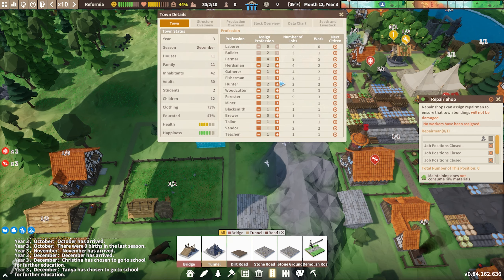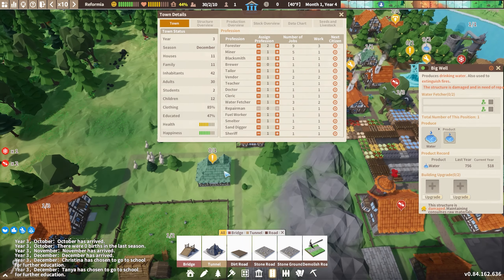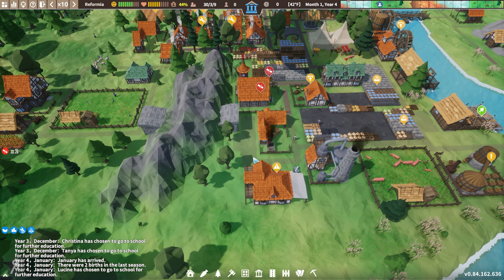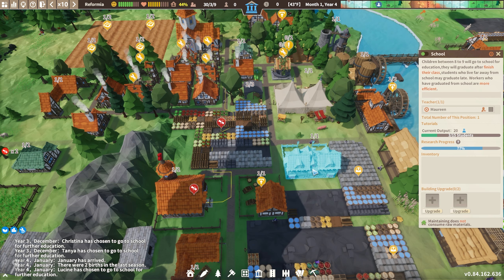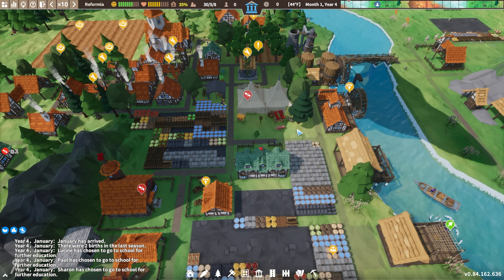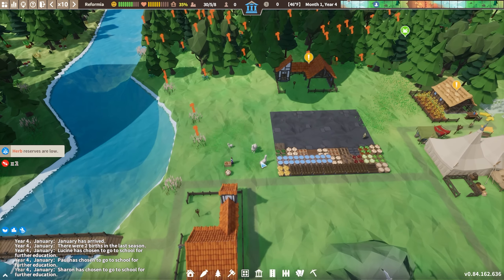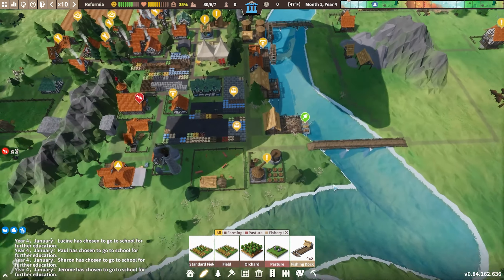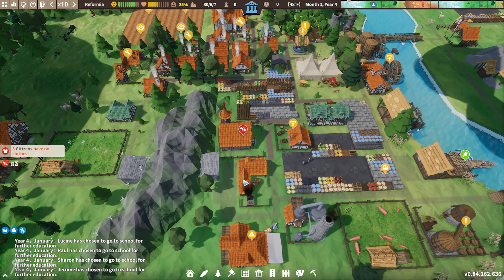Looking at the statistics, considering this building is damaged right now, I'm going to fire him and put him as the repair person so he can go around and repair things. The more people that are in education, the faster they can become adults, and then we'll be able to expand our workforce. I know it makes me sound like a bit of a slave driver, but that's the kind of thing we have to do to expand and do the best that we can.